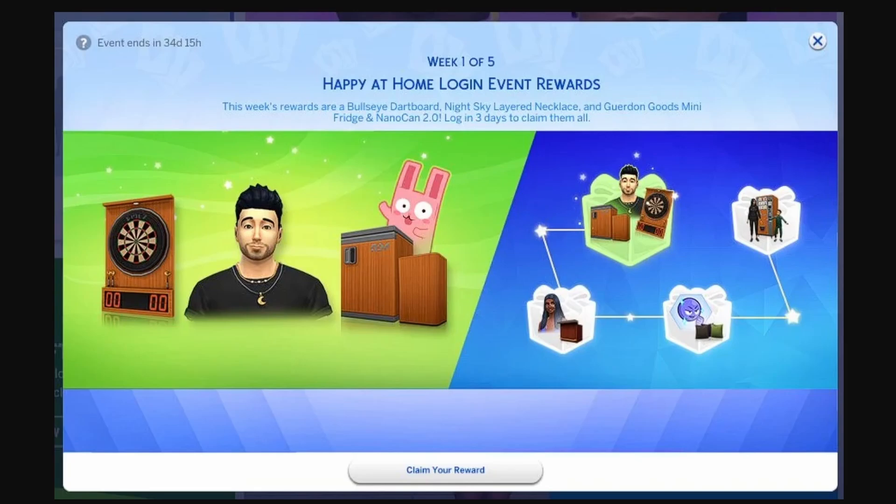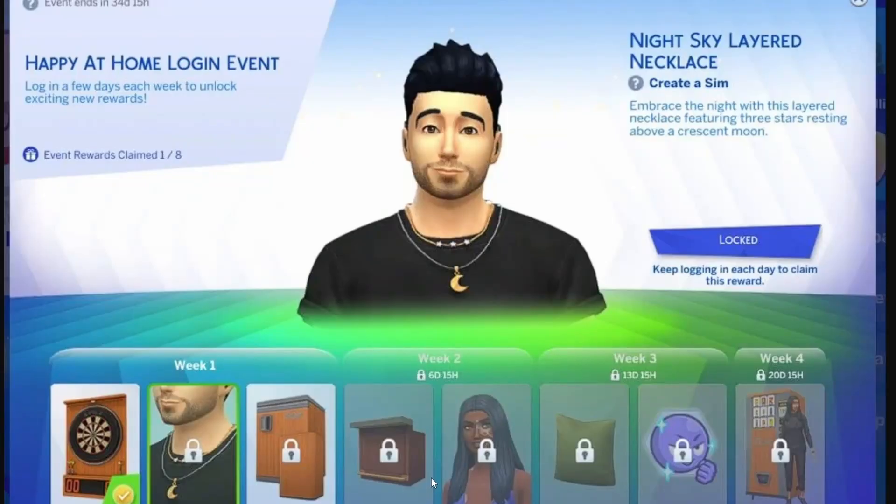Here is a sneak peek at some of the rewards we can expect over the next four weeks. Week 1, we've got a bullseye dartboard, a night sky layered necklace, and a mini fridge and nano can set. The mini fridge, nano can, and dartboard we already have in pre-existing packs, but these are brand new swatches. In Week 2, we're going to be getting a minibar and a new hairstyle.